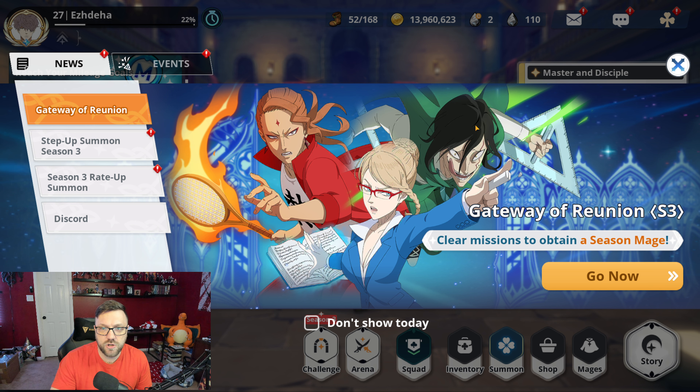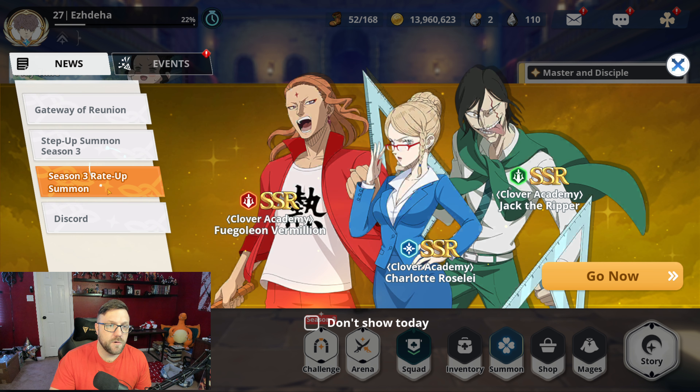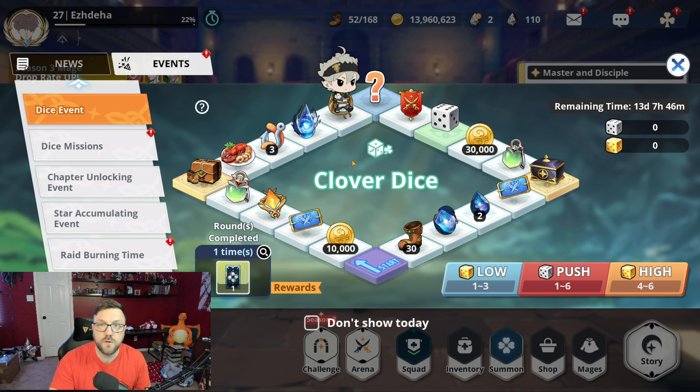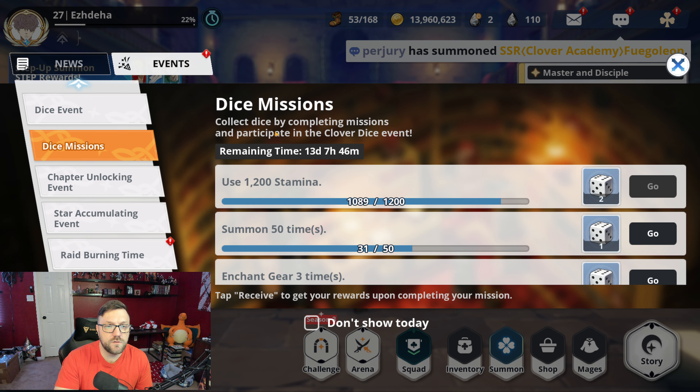Welcome back to another Black Clover Mobile video. Today we have the release of Season 3 and we are going to go for the best in slot for the key — just messing with y'all. For real though, we got the Season 3 banner: Fogelion, Charlotte, and Jack. The step-up banner event and the dice mission are back, giving us a ton of stamina to farm bond for the new characters and get the gear we need.